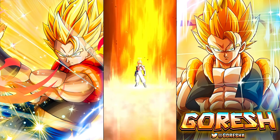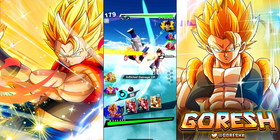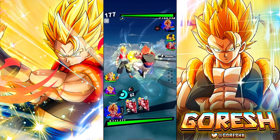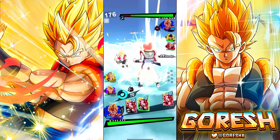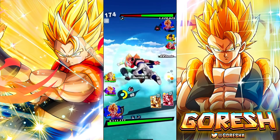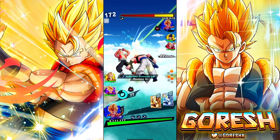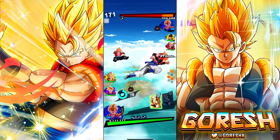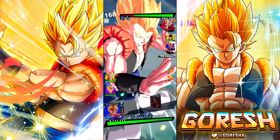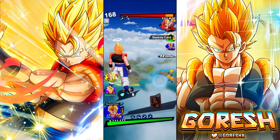First match here — looks like Saiyans, and he's using Ultra Gogeta too. There's Ultra Gogeta. What is he going to do, switch to the red Gogeta? He's already dead, he lost. This is my first combo of the match, and his whole team is dead.